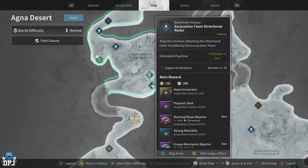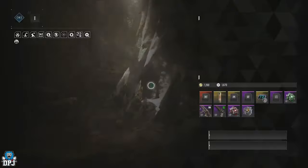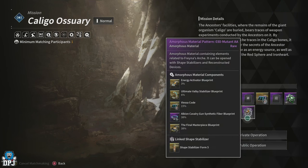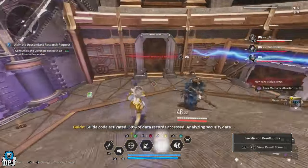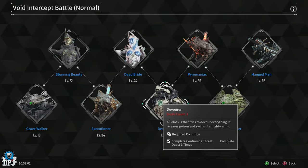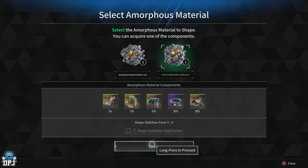For the Ultimate Valby Stabilizer blueprint, the easiest way in my opinion is to first get the Amorphous Pattern Material Authority, which drops at 100% from the Kaligo Asuri Shadowy mission on Agnia Desert. Farm a few of these, then use the amorphous pattern after defeating the Devourer on Normal Void Mode for a chance to get the blueprint. Chances are low so best of luck. Once you have all those materials, you can research the Ultimate Valby Stabilizer — that's two of four parts done.